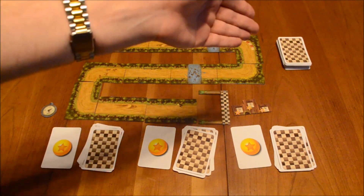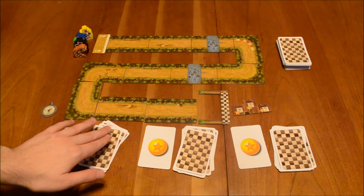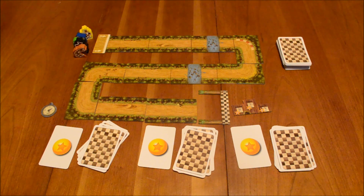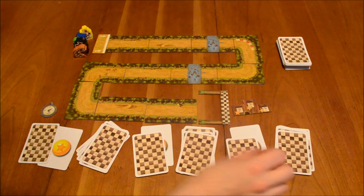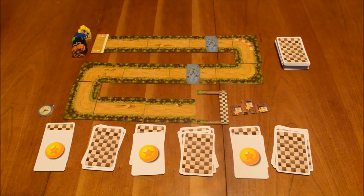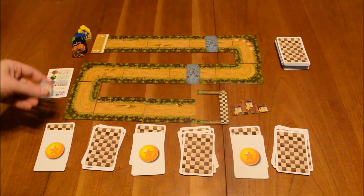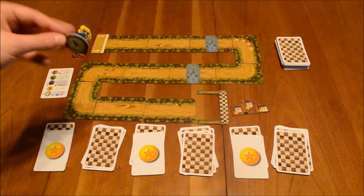After that, players shuffle the race deck and deal seven cards to each player. They look at their hand, choose one card, and put it on top of or next to their bet card — that serves as a second bet card for end-of-game scoring. It could be the same animal type or a different one, whatever players want. These cards are ultimately going to score you points at the end of the game should that animal win. Finally, every player receives one of these player aid cards, and the first player is chosen.